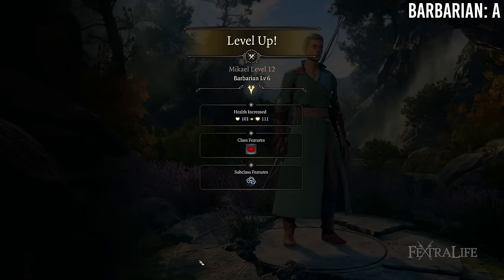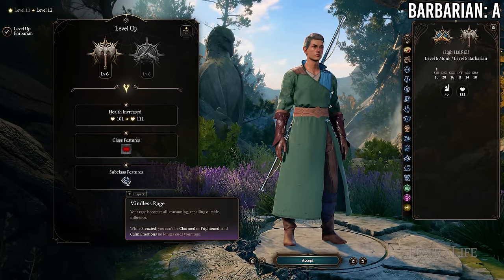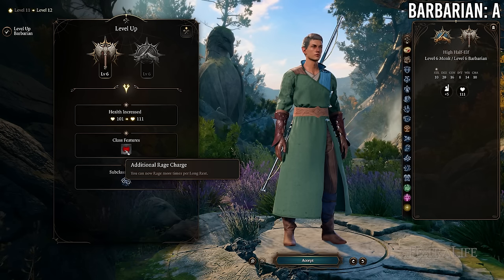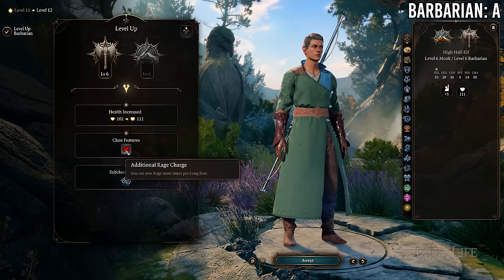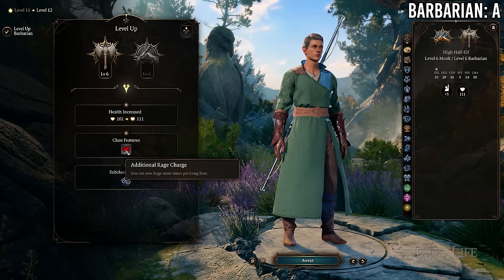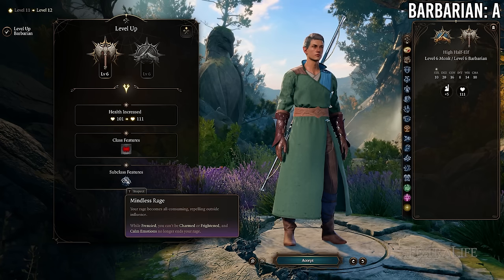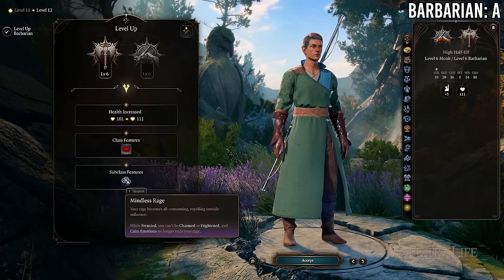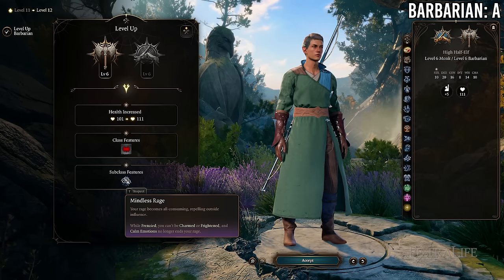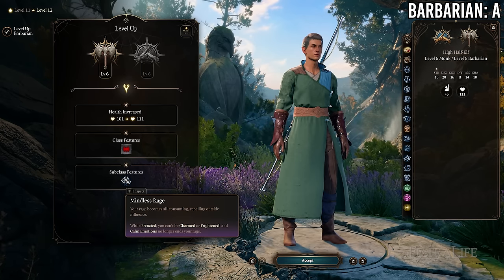At 6 Monk / 6 Barbarian you pick up a barbarian subclass feature and a rage charge in exchange for losing Evasion and Stillness of Mind. This is probably a good trade-off for the most part — you're gaining some good things but also losing some good things. Overall, 9/3 is probably the strongest breakpoint, with 8/4 and 6/6 also being reasonable options.